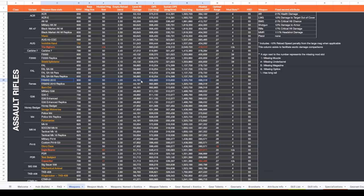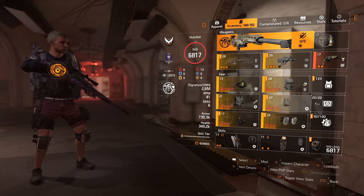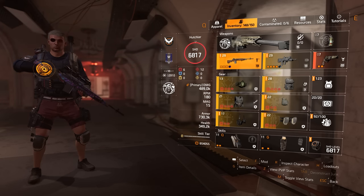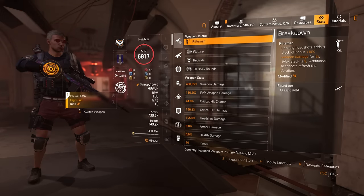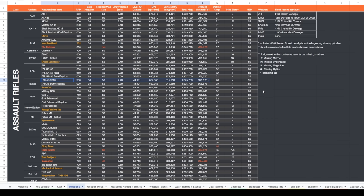I'm going to do a worked example to demonstrate how all of these numbers will come together — fingers crossed the final number matches up with the in-game number. In this worked example, I'm going to be using this build with a FAMAS. So firstly, let's pull the base weapon damage. Looking at this spreadsheet, the FAMAS base weapon damage is 44,191.